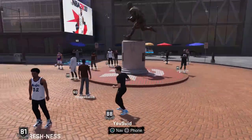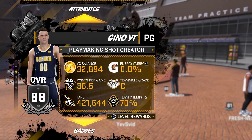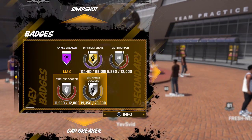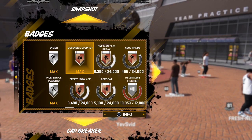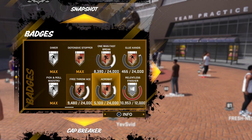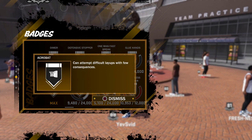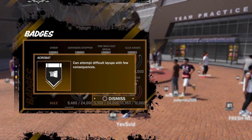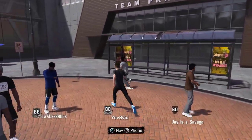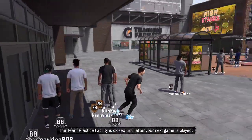Let's get into it — I'm going to talk about the acrobat badge and the easiest way of getting it. There are a lot of people who watch my stream who are just beginning the game, like this is their first NBA 2K game, so this is mostly for beginners. Acrobat badge lets you attempt difficult layups with few consequences, which is really helpful for doing layups without getting blocked or through contest. I'm gonna show you guys — let's get into the practice facility.